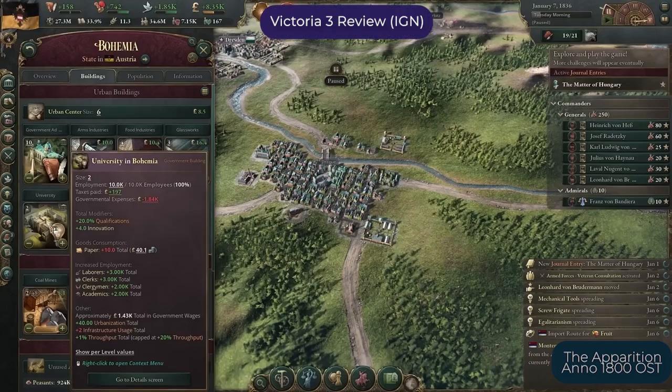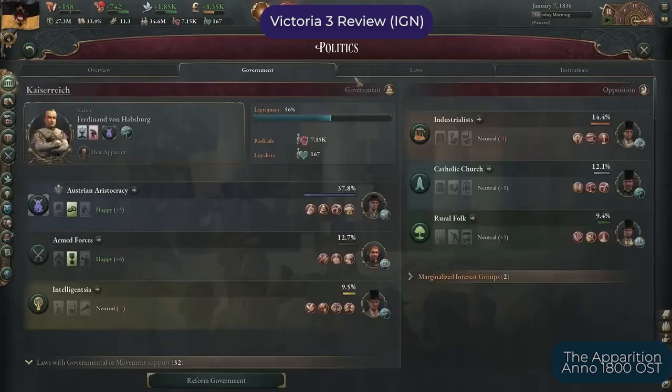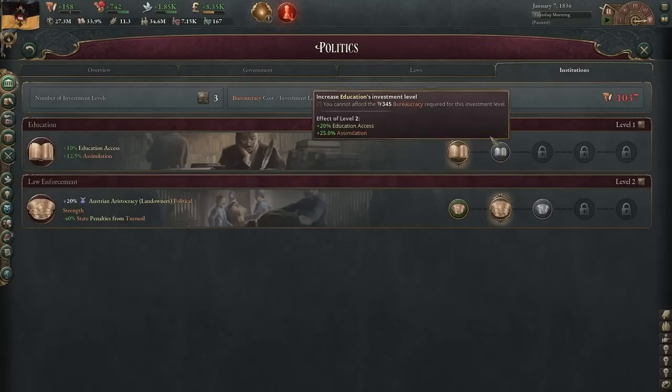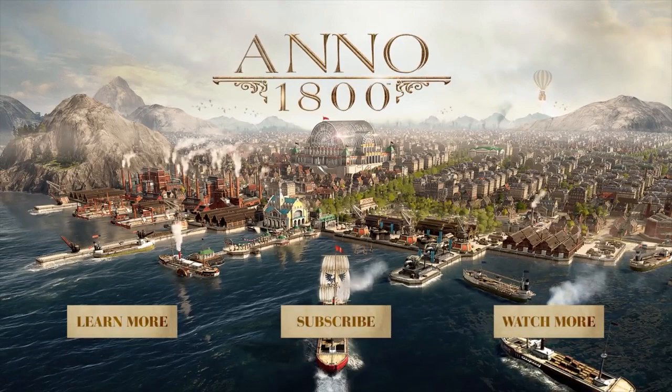Games depicted in this time period are few and far between since the complexity of the 19th century world is both wide and deep. There are games that nail the societal transition and start of globalization really well. One of them is Anno 1800, a city builder real-time strategy game developed by Bluebite and published by Ubisoft.